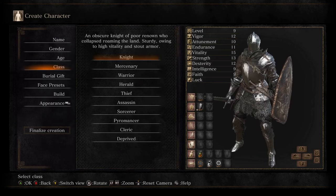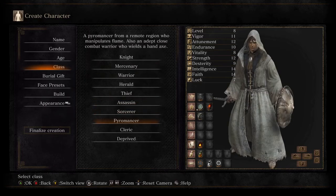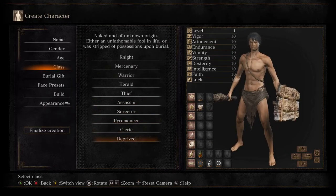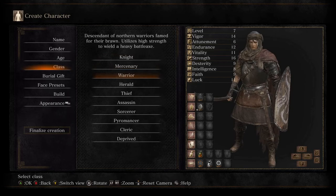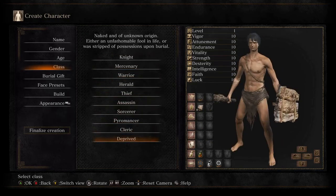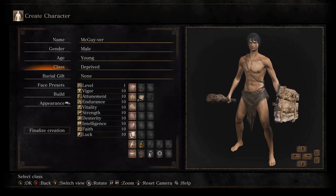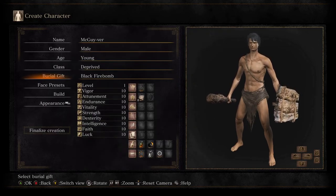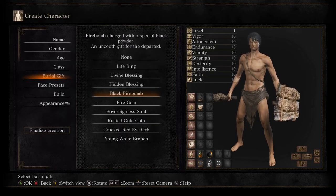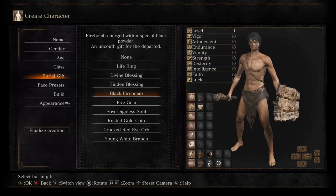Getting into it, I was considering what class I wanted to do because I want to do everything. If you want to do everything, the Deprived starting class starts with 10 in every stat at level 1, which is just fantastic. However, I am a little concerned about the prospect of starting with absolutely no gear when there's five times the enemies — but we're going to do it. We're also going to bring black firebombs as our burial gift, because you will burn through black firebombs like nothing in this game.